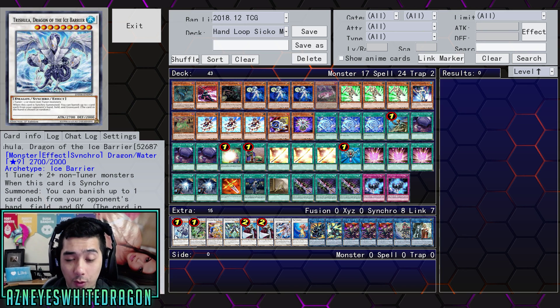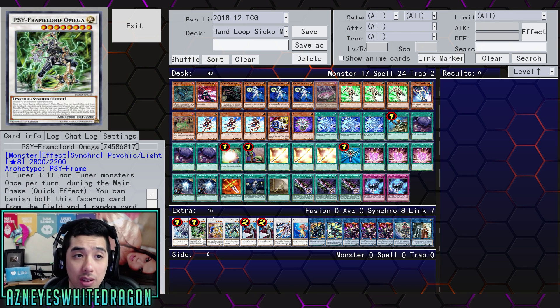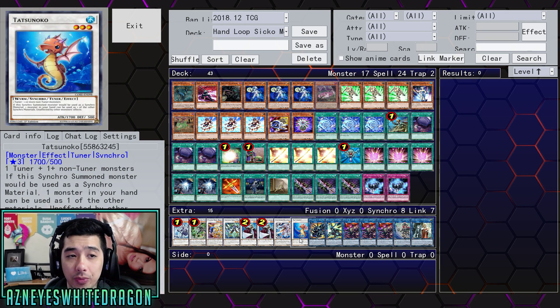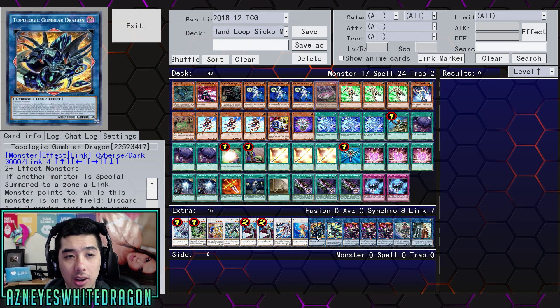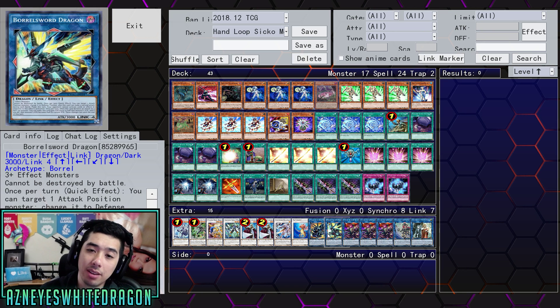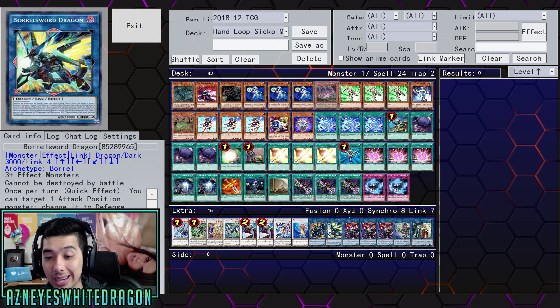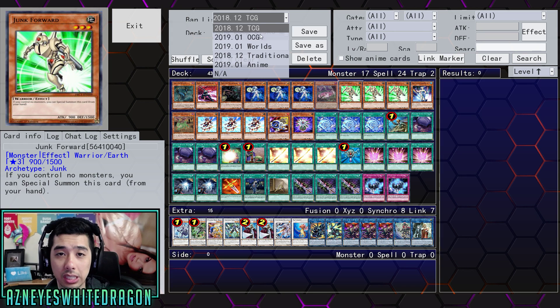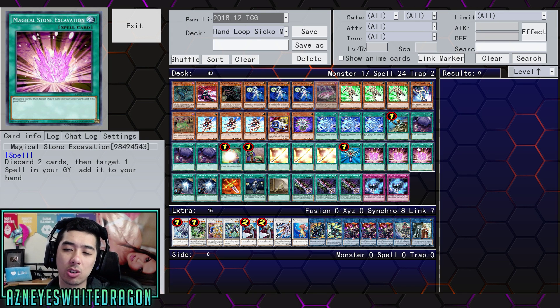For the extra deck, we've got Trishula, because it is a Trishula Loop deck. We've got Omega, Power Tool Dragon, Charged Warrior, two copies of Librarian, one Quariongandrax, Tatsunoko, Gumblar, Borreload Sword Dragon — more so for options if your opponent happens to go first. Then three copies of Saryuja, one copy of Summoned Sorceress, which is still banned in the OCG — I wonder if it's going to get the same treatment here.